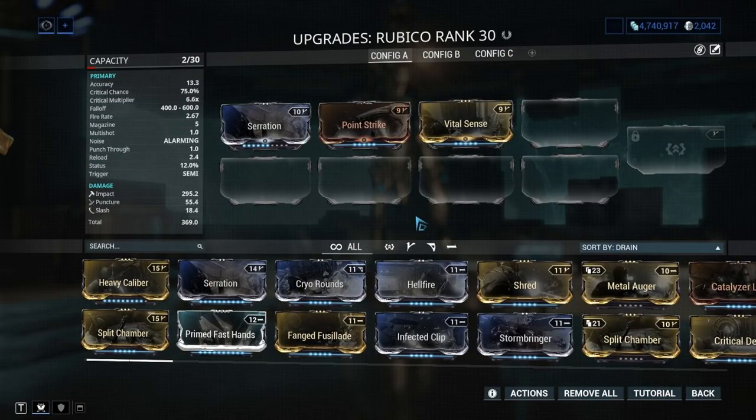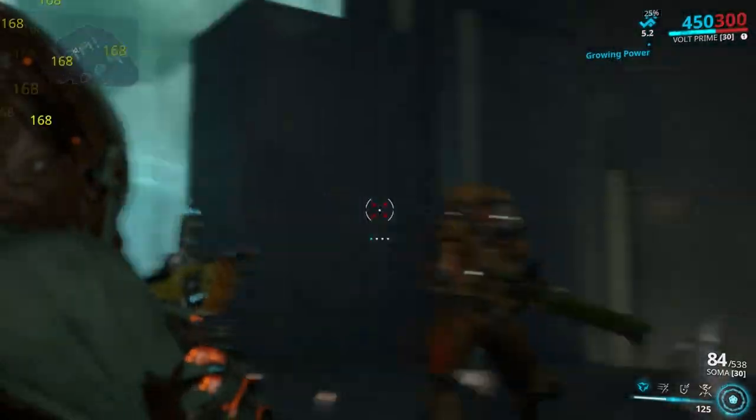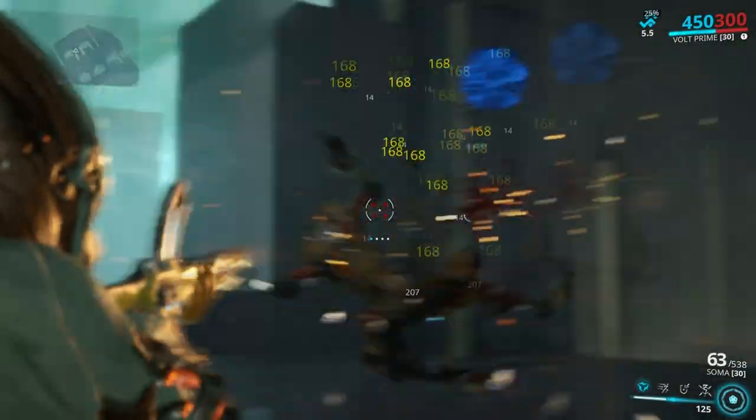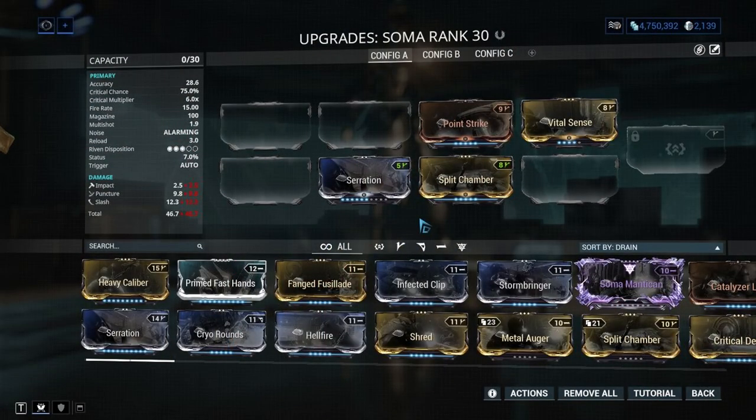Soma: now here's a favorite of mine. It vastly out-DPSes all the automatic weapons you have used so far, not only because it has better stats, but also because it has 2 innate V polarities.